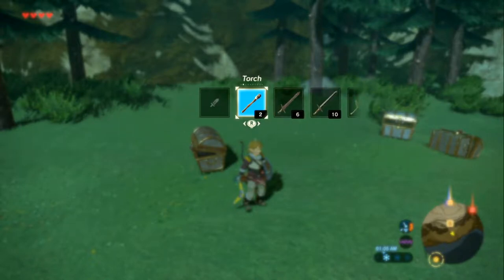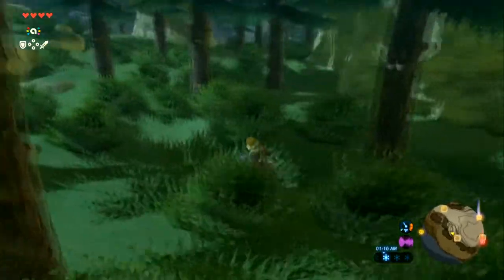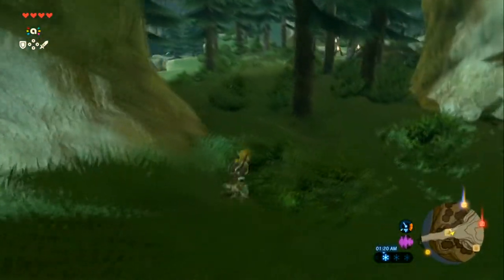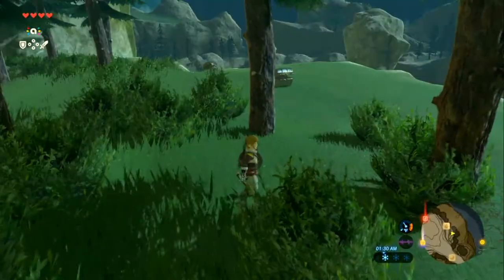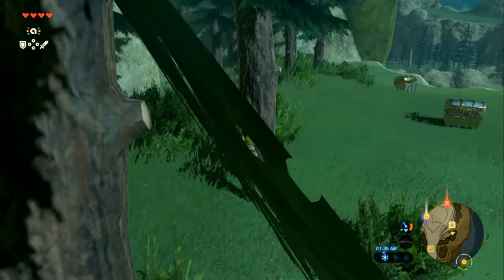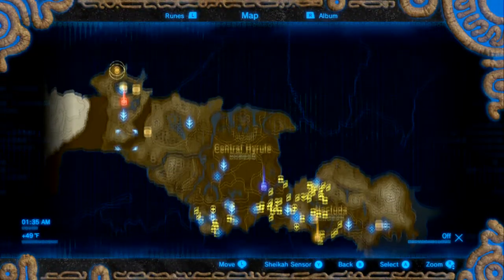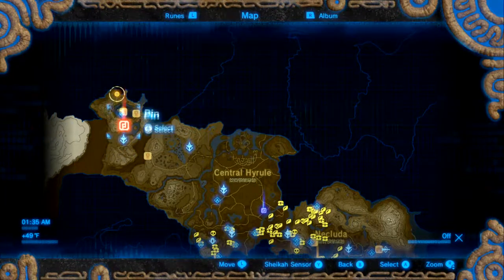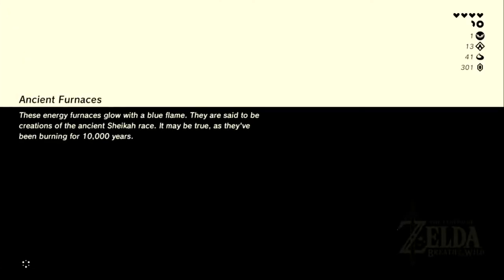Wondering why the item was thrown — it might have despawned by now. People usually have them lying around somewhere. Trying to warp: the shrine is literally almost on top of your current position. Confused and thinking of the tower instead because of wanting to visit the Great Fairy.